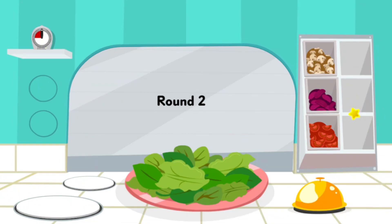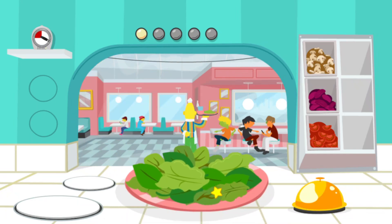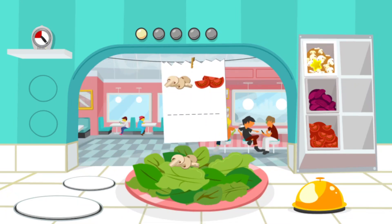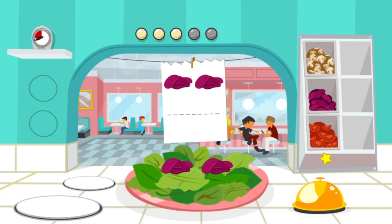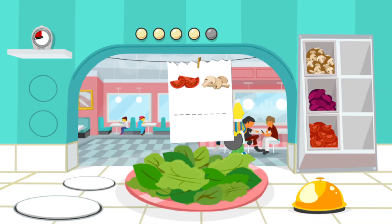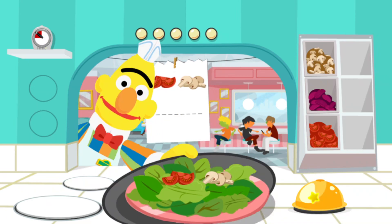Order up! You've got to fill five orders before time runs out. This order needs tomatoes and beets. Go ahead. Click on the ingredient to add it to the plate. Then when the order is ready, click the bell. I'll run this to the table right away! You're a pro! So many ingredients and so little time. Keep up the good work, Chef! Wow, you're fast! I'll run this to the table right away!